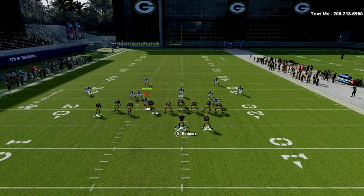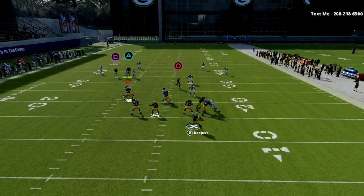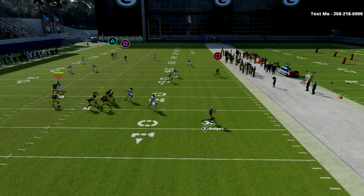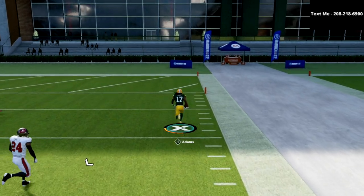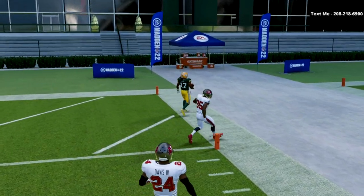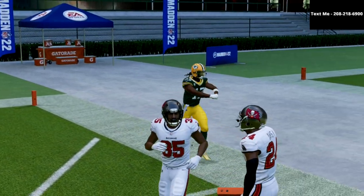Here's what the setup looks like against the Cover 4 Drop. This is why I absolutely love the Bunch Tight End formation. With a good quarterback like Rodgers, you can easily make that throw and beat the Cover 4 defense over the top for a one-play score.